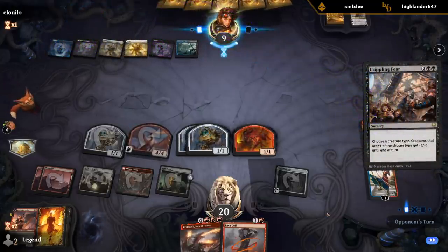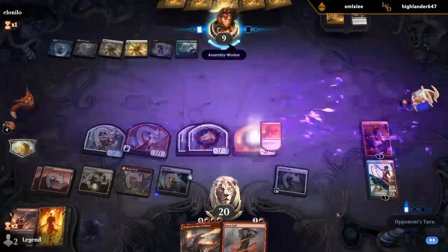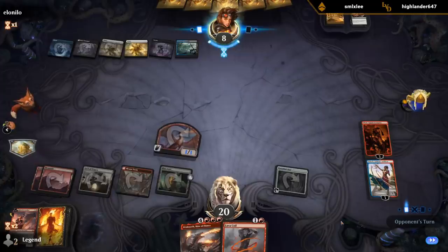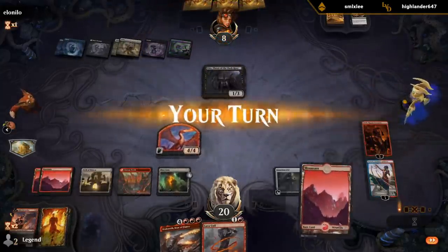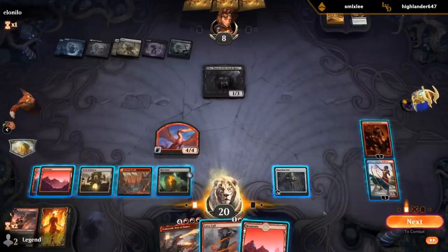That's killing everything but the dragon. Our opponent is at eight. I do have the play of animating Guardian Idol. Let's double check Saheeli — target artifact we control, Guardian Idol, copy of another target artifact or creature, the Dragon Token. So they're taking eight in the air here.